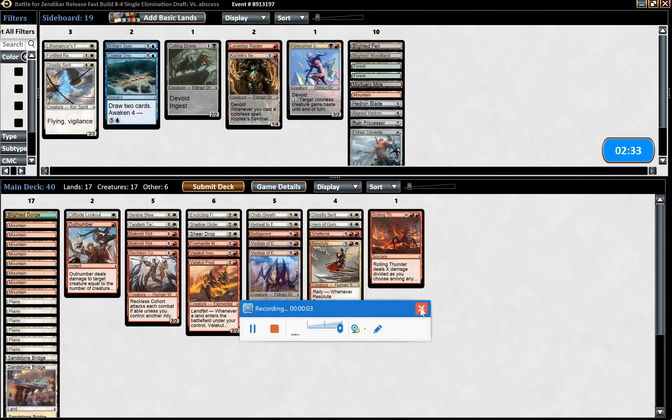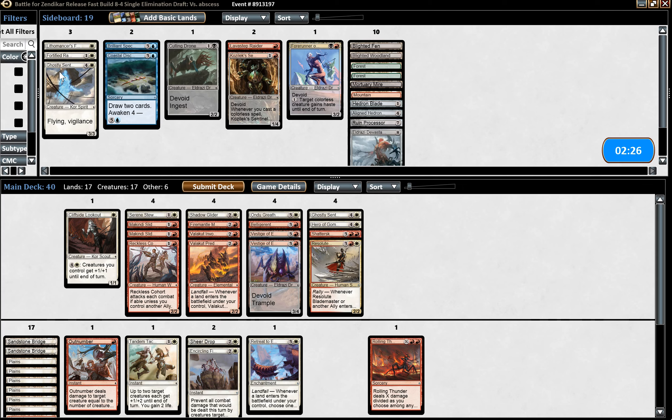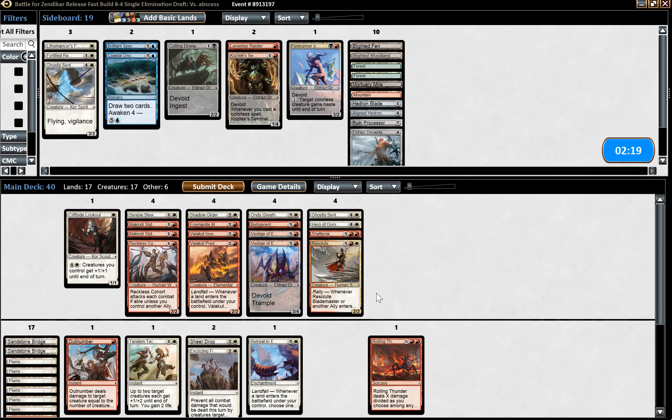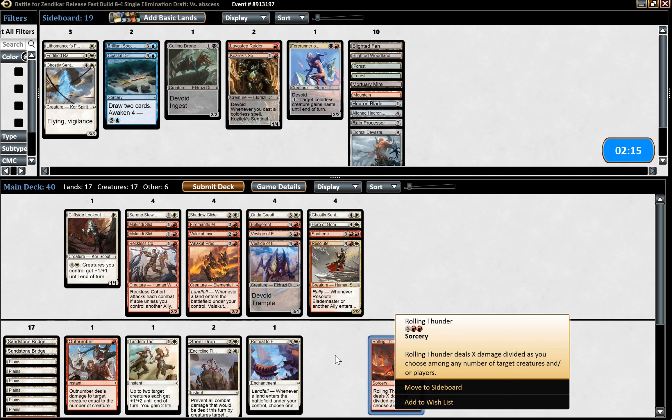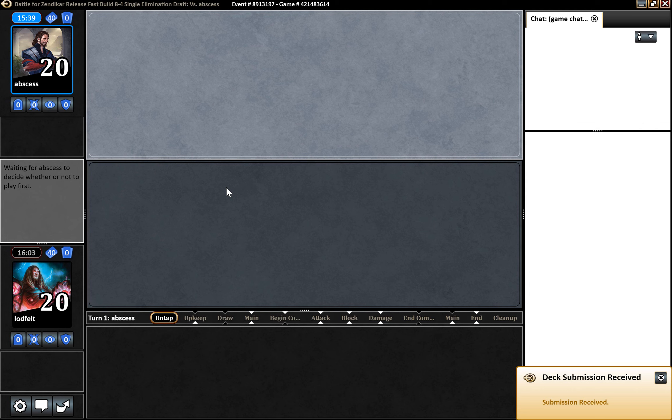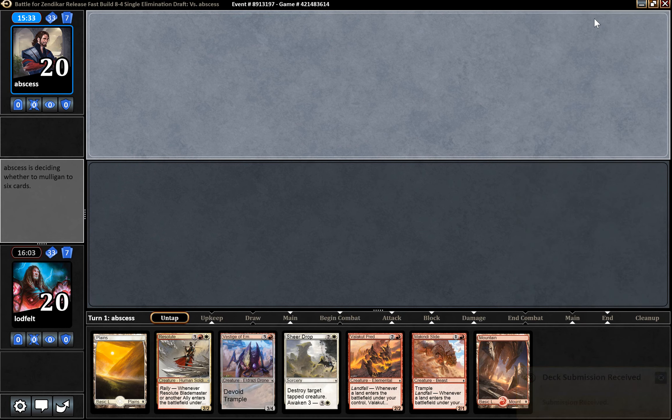Let's see if we have anything to sideboard against this opponent - he's playing big stuff, so flying could be good, or a Rampart just to be able to block his big stuff. Next turn when I play the Rolling Thunder I have to read exactly what I have to do - I thought it was just X and tap all your mana but it wasn't, so I was about to lose even though I had lethal. We don't have super good stuff but it's the 0-6, we want to be aggressive, so I'll submit as it looks and we're on the draw.